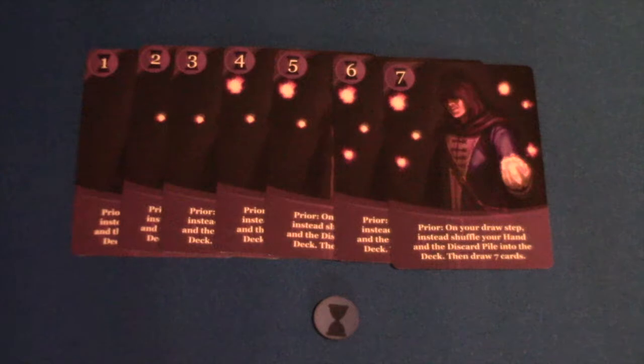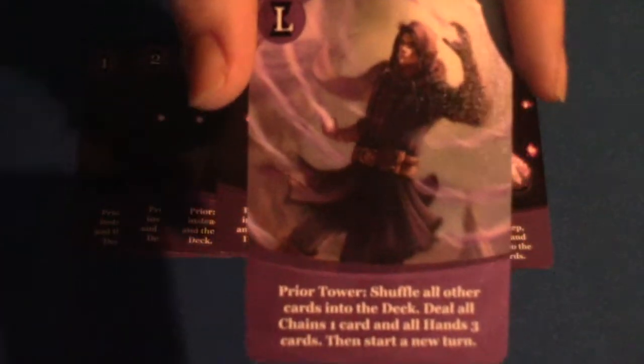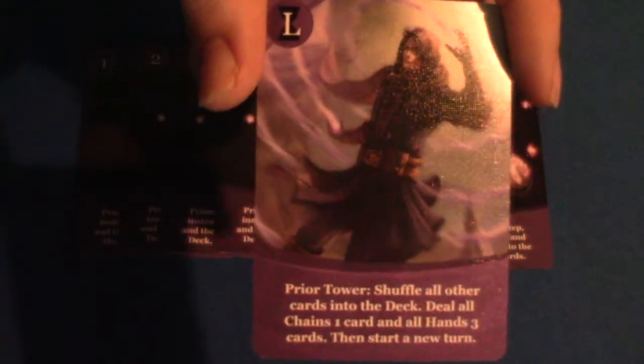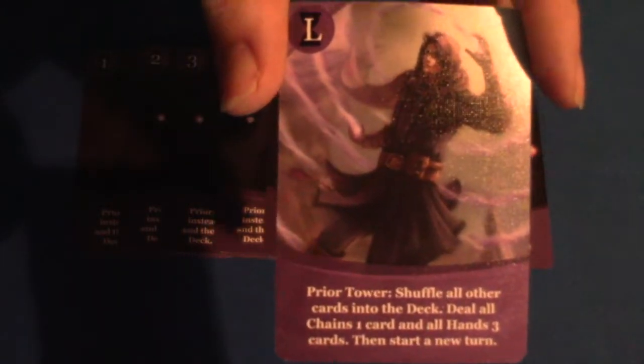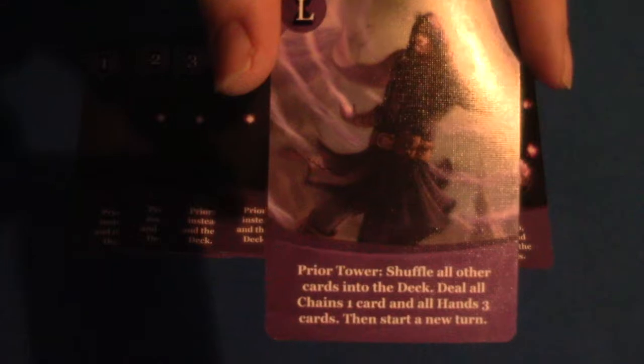This is the prior deck — you can see the hourglass there. It's basically like going into a time machine. On your draw step, instead of drawing normally, you shuffle your hand and the discard pile back into the deck, then draw that many prior cards based on the level of the card you played.